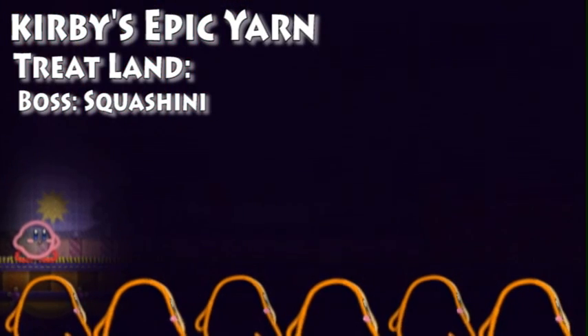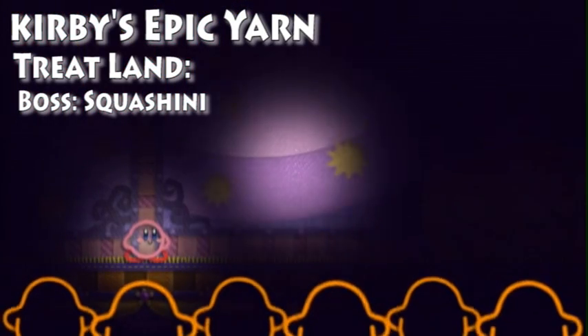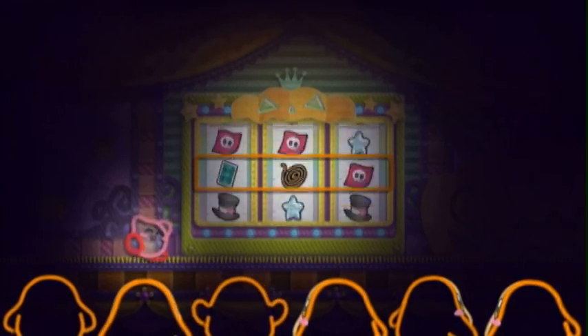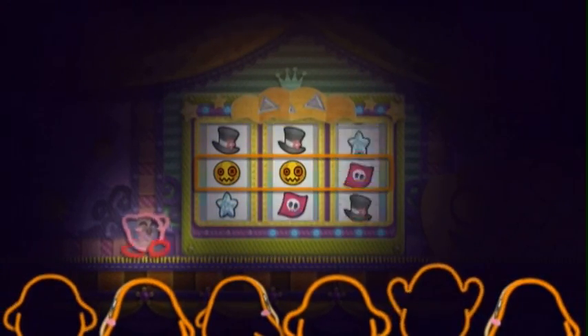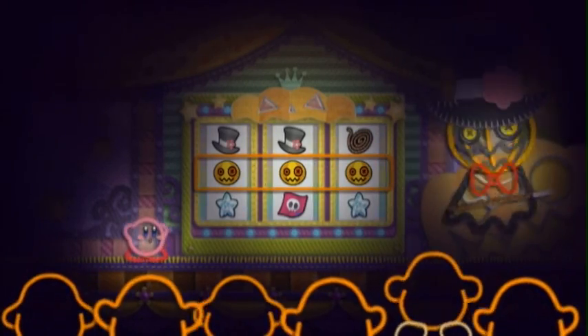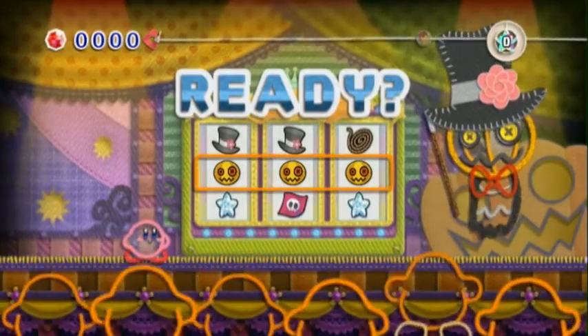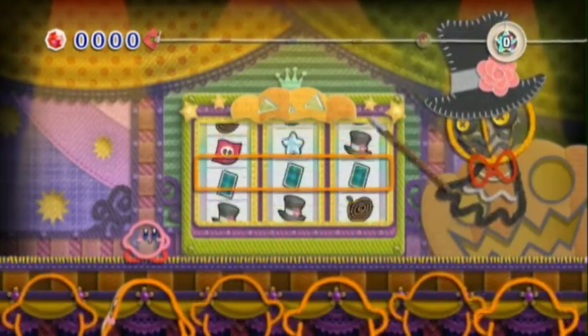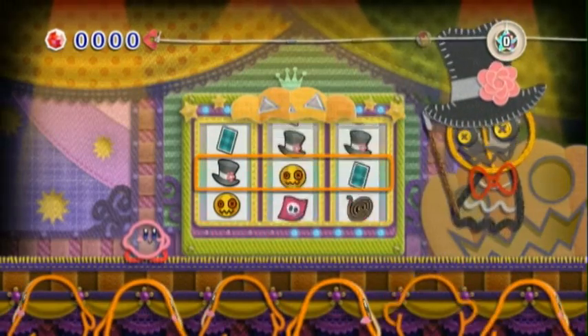Time for your boss battle with Squashini, the great Squashini. He's got this magical slot machine, and whatever it lands on dictates which attack he's going to do. The first one just makes him appear, and then we got his magic hat.